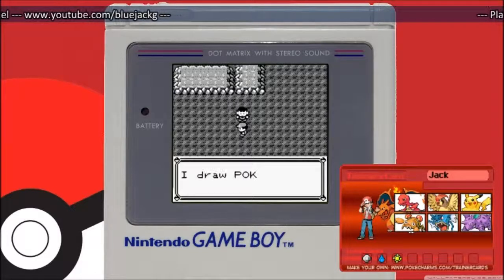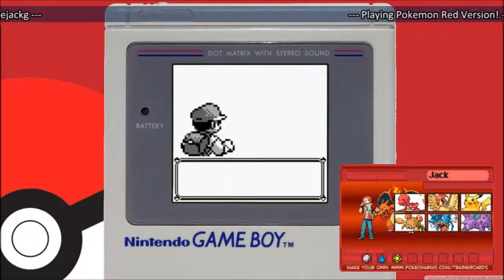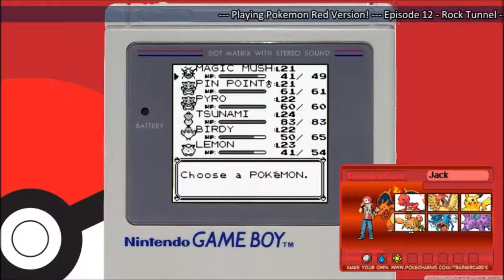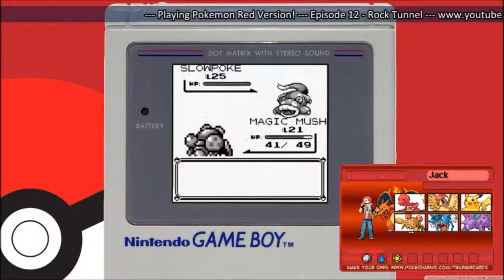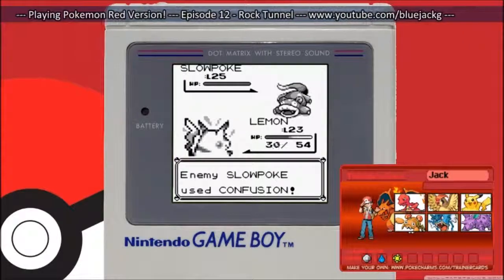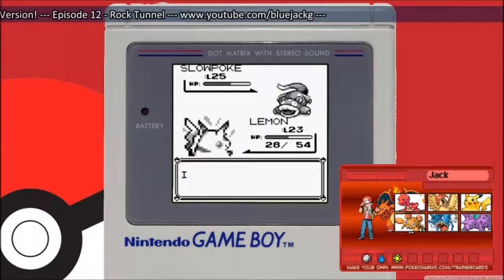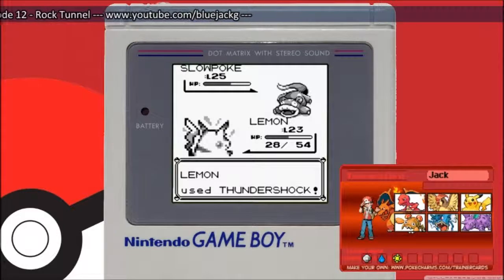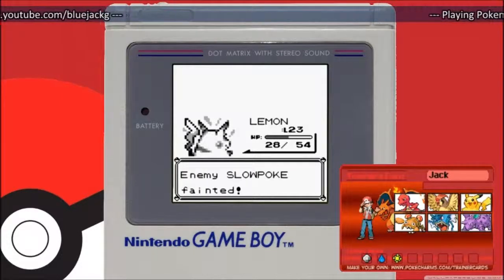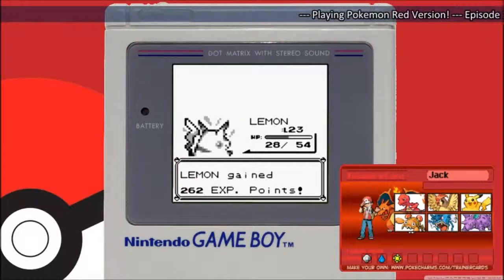Here we have another battle, and the Rock Tunnel is not that hard if you have Flash — it's a breeze. Slowpoke! I'm going to use Lemon — it's faster. Slowpoke is the slowest Pokemon in the whole first-gen game, so your chances to attack first are incredibly high. And we're speaking about a Pikachu here, so even more chances you have to get the first strike. There was no Trick Room or anything like that — it's only a third-gen thing.